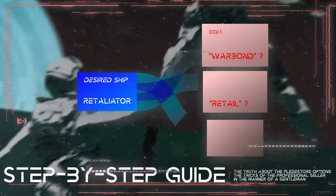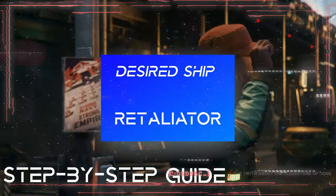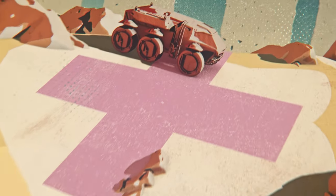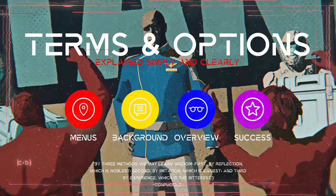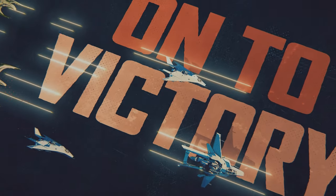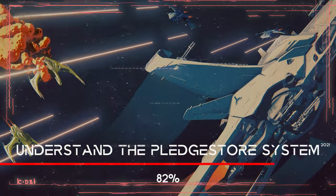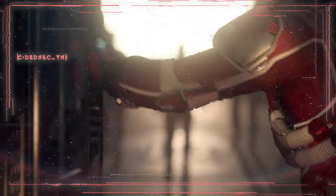With a step-by-step example purchase of the Retaliator you can understand everything directly. We also clarify many cryptic terms and menus — what they mean and what you can do with them. My goal is to bring you closer to the Pledge Store so that you don't spend more than necessary, avoid unnecessary purchases, and get the maximum out of the system — completely legally and without shady deals.